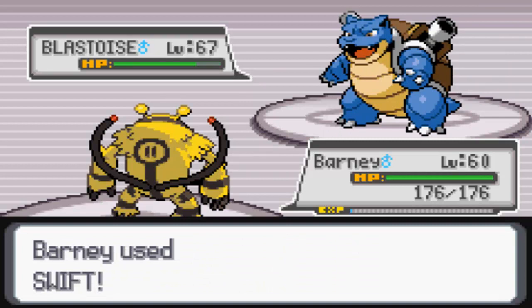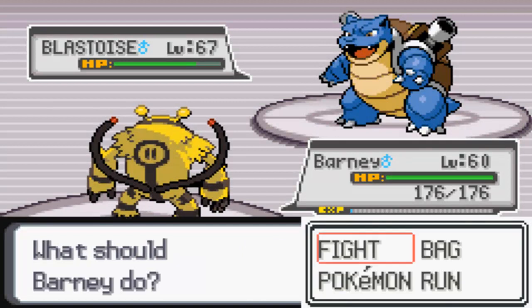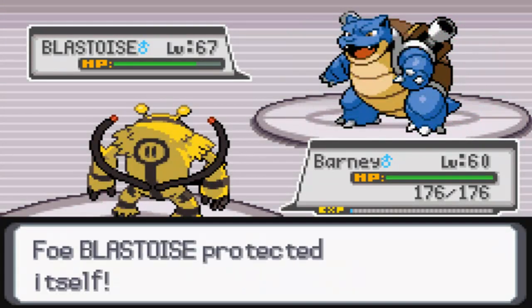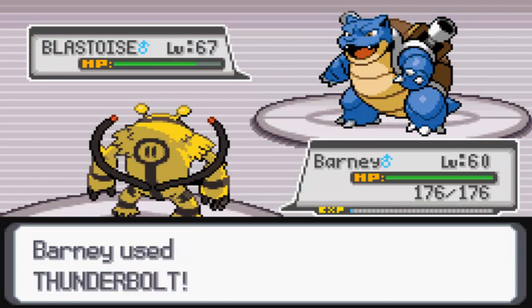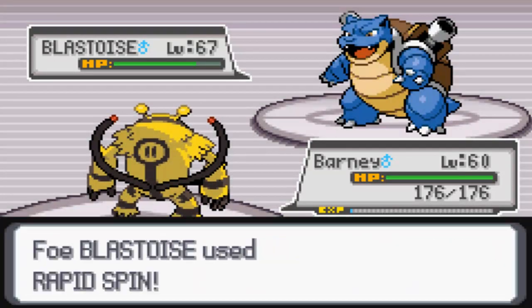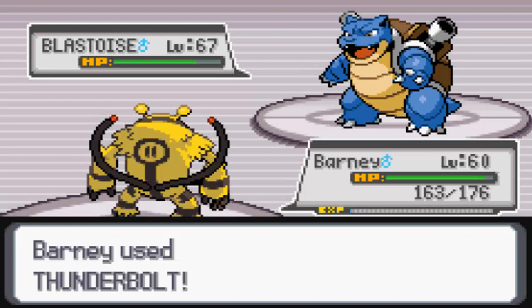Swift does not bad damage — I think that's just about enough HP to let me finish it with a Thunderbolt. But he's using Protect, of course, going to make me waste my PP. So we're going to go for another Thunderbolt this turn and hopefully take out this Blastoise. This is probably one of the threats of the team, and if I can take it out, I should be pretty much set for the rest of the battle.